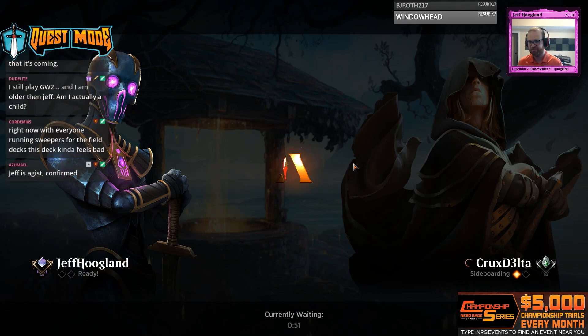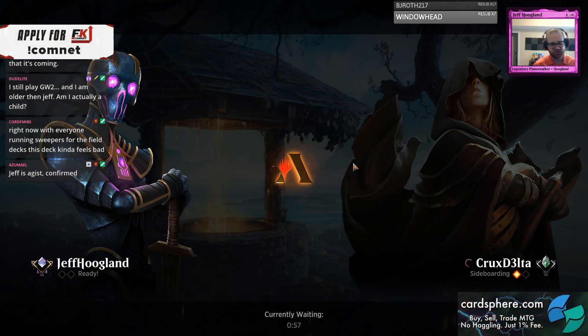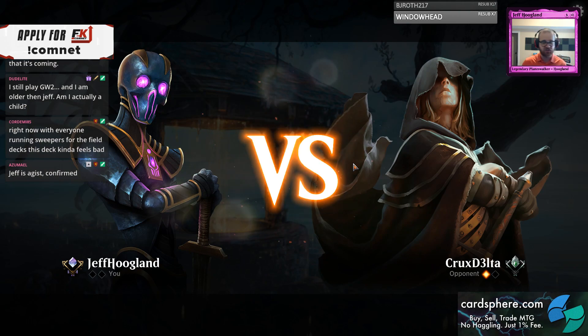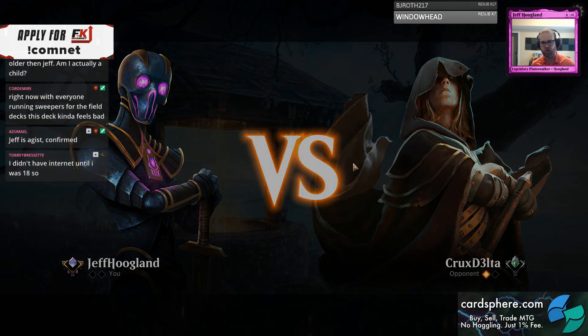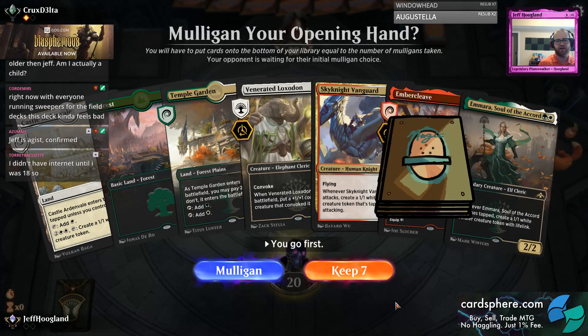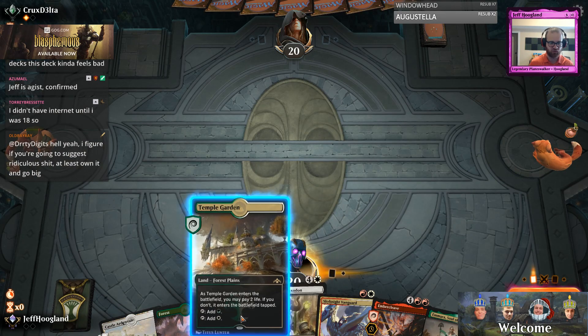I feel like unless your deck starts at one-drop creatures with a bit of reach or good haste threats, you're just having trouble closing. Or some kind of Planeswalker — 3 mana Chandra is a great card right now. It lets you be aggressive while also not extending into a Wrath, which is nice.